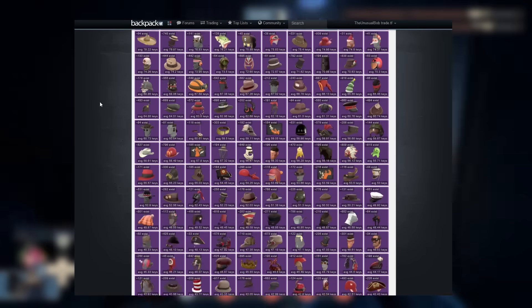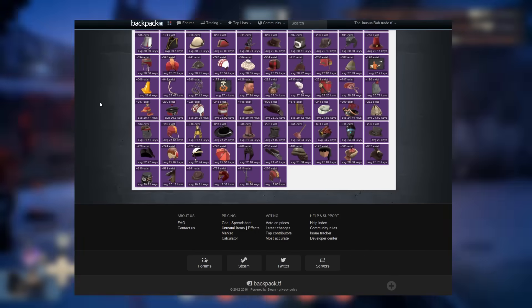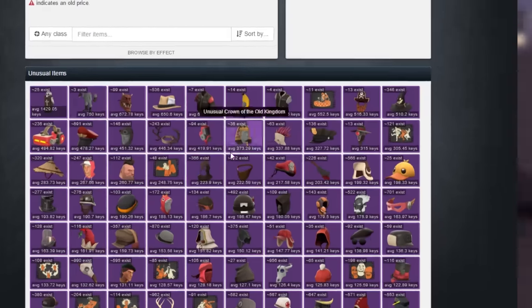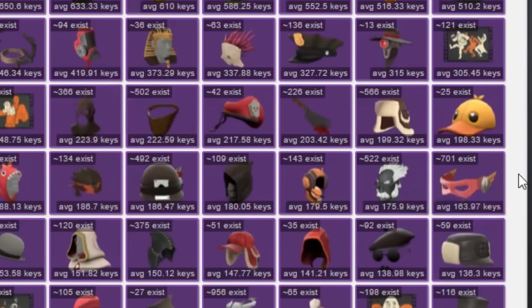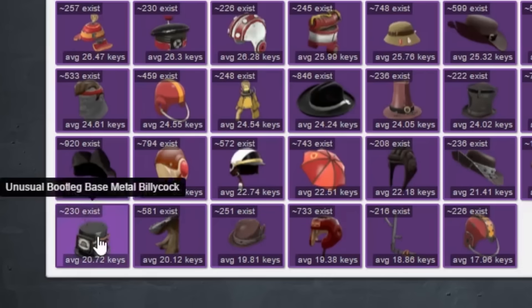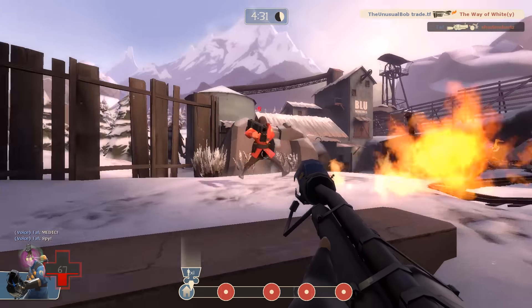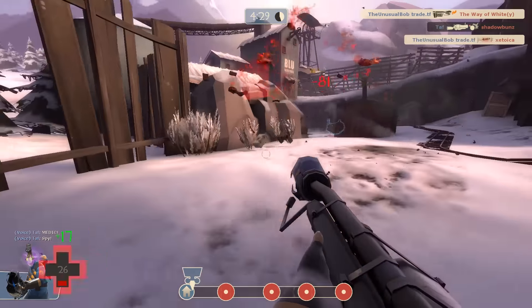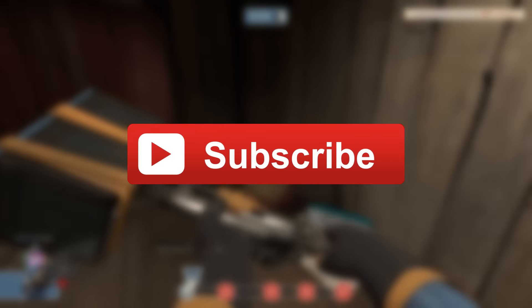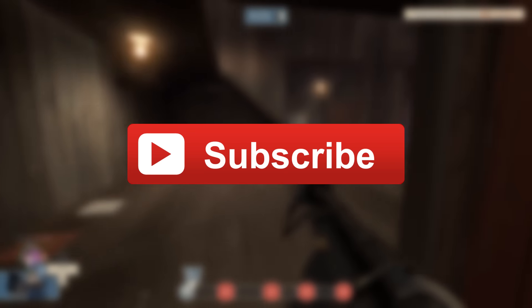If you just scroll down through the unusual list, you might notice that some of the rules I mentioned are very clear here. For example, unusual miscs are at the top of the list and are very expensive, while robo hats are very low on the list and likewise very cheap. So that's going to do it for this video. Join me in the next episode where I talk about all the unusual effects, and make sure to subscribe to get the next part in this series.